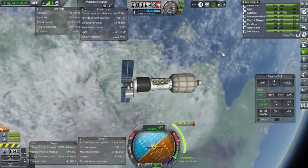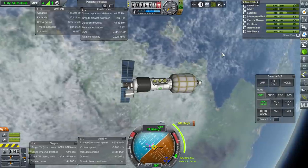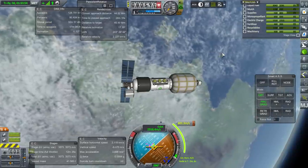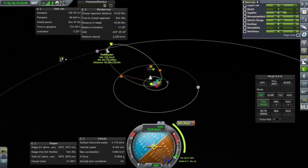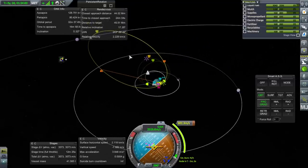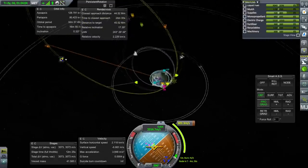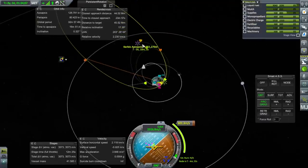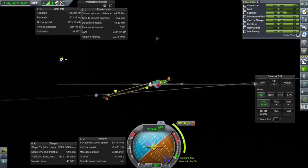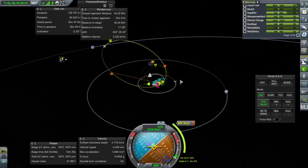Hello everyone and welcome back to my colonization series in Kerbal Space Program 1.2.2. In this episode we're going to continue with our little rescue mission and try and grab the Podmaster that's coming back around here. I've already plotted the maneuvers — first we're going to burn out to apoapsis and then tilt our orbit to match the plane the Podmaster is coming into.